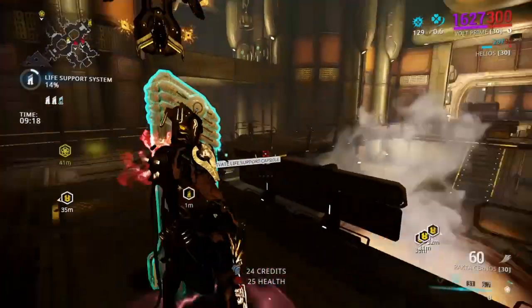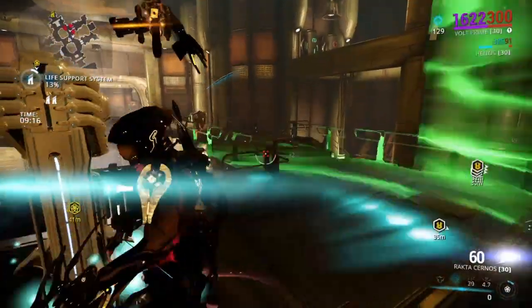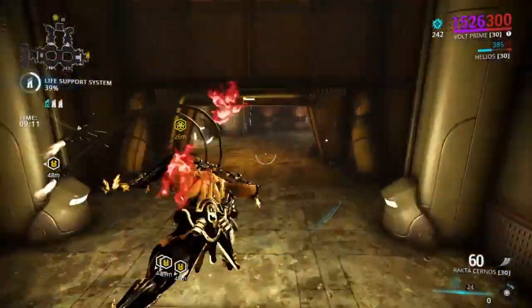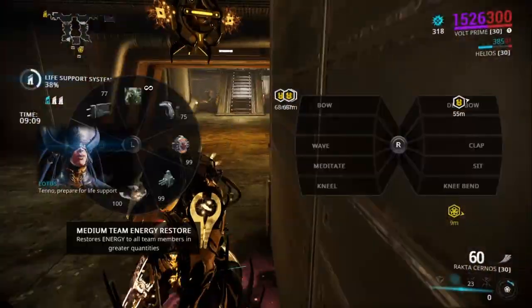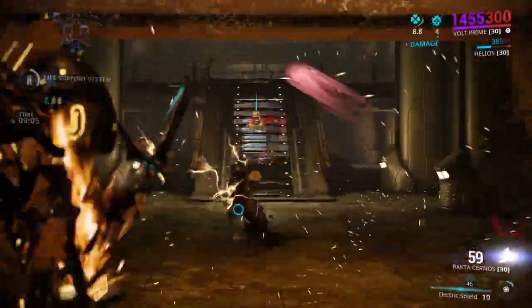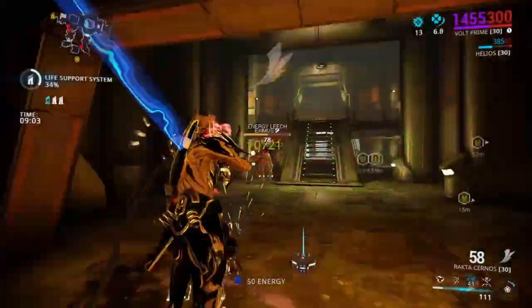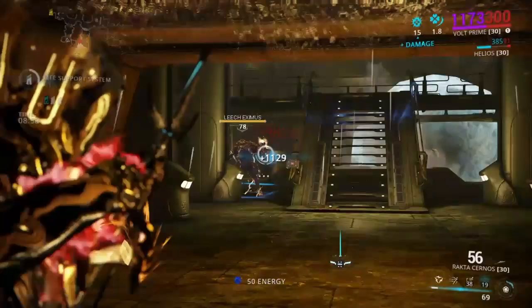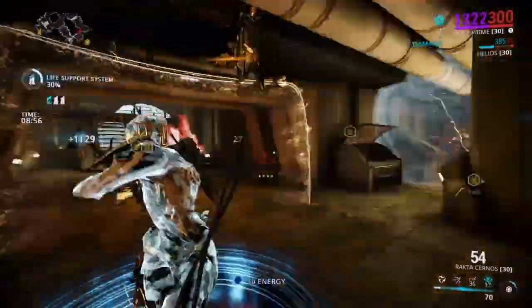You'll also notice that overshield of 1600 up there. Capacitance, Discharge's Augment, can be an incredible tool for keeping yourself alive in some pretty dicey situations. I know shields won't take you way too far, but this is the second sortie in the game, and this is something that will apply to your whole team, so it's a great little buffer.